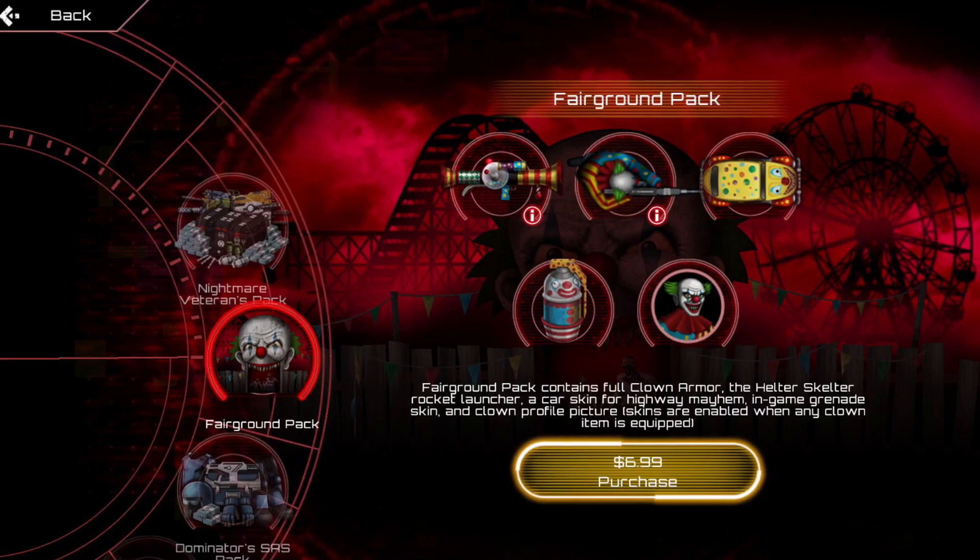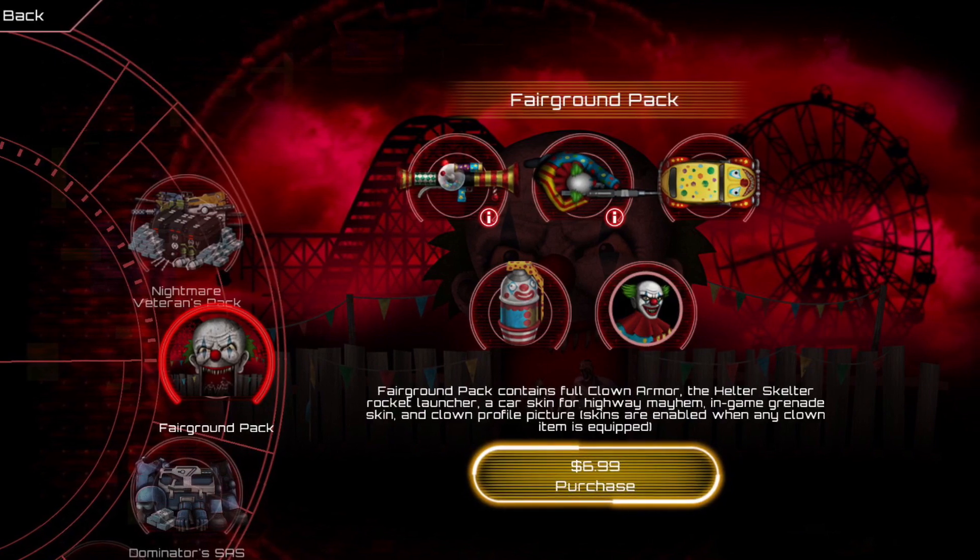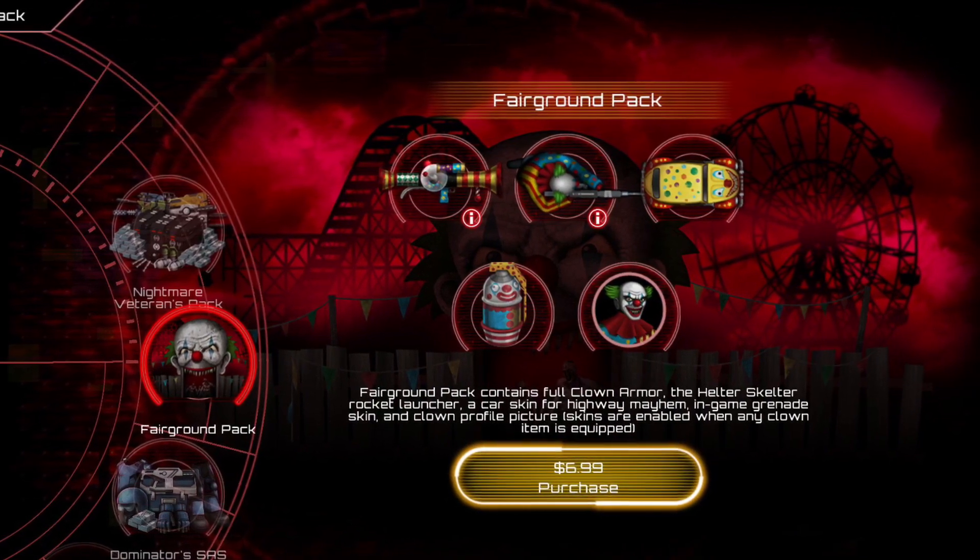There's also a new bundle that costs $7 USD. It includes the Helter Skelter RPG, a clown outfit, car, grenades, and a clown profile picture.